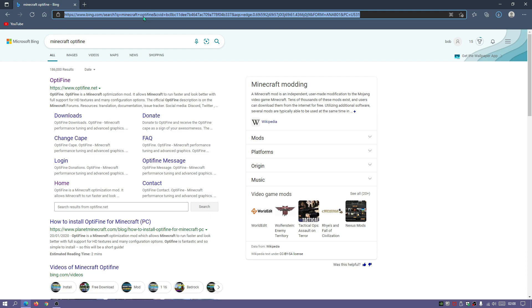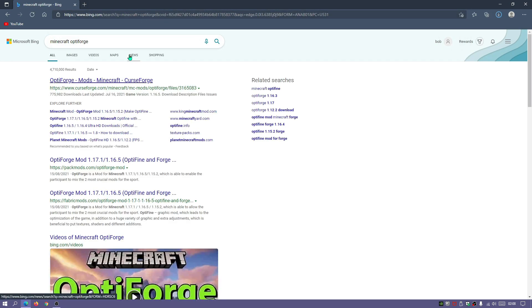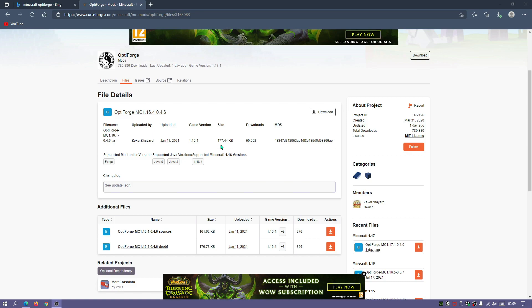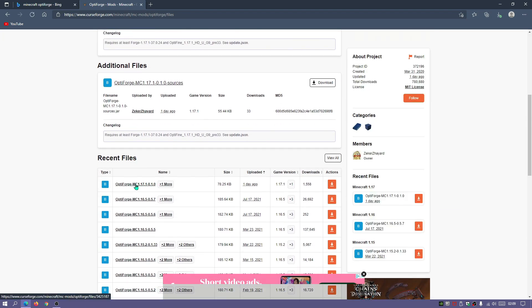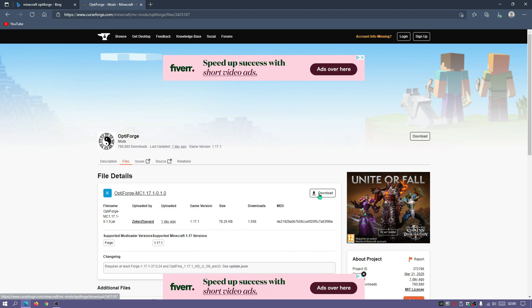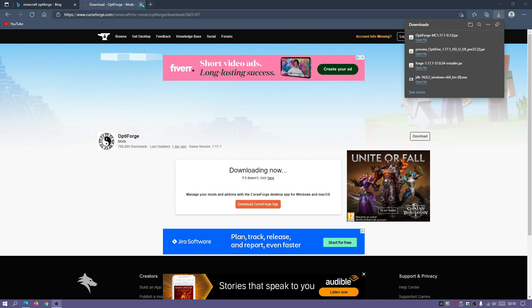The next file to download is Optiforge — the mod file. In your search bar type in Minecraft Optiforge, spelled O-P-T-I-F-O-R-G-E. You should see a curseforge.com link — click on it. The game version is 1.17.1. Click on Files, scroll down and look for the latest release version, which today is version 1.17.1. Click Download and wait for it to finish. Optiforge for Minecraft Java Edition 1.17.1 has finished downloading.